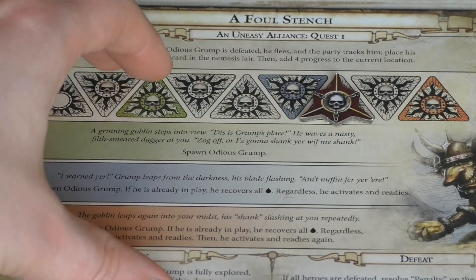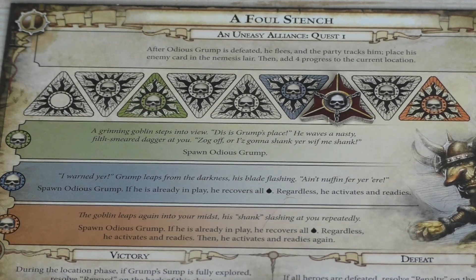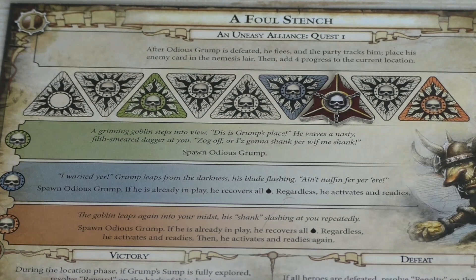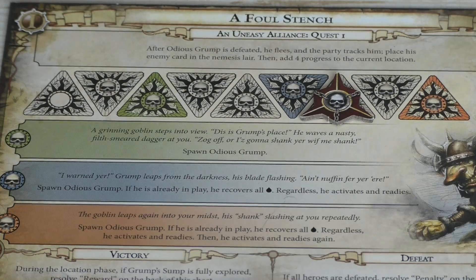First, the peril phase, which this time is very simple — we just move our token one space further. Nothing happens there, so we can go to the next round. I'll film this immediately, so I know I asked some questions about rules, but you can still answer in the comments — I just can't react in the next video since I'm filming continuously.